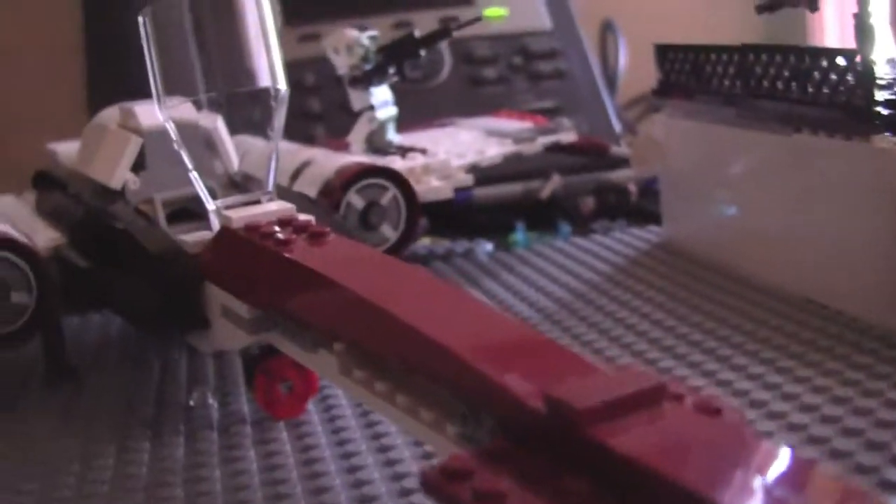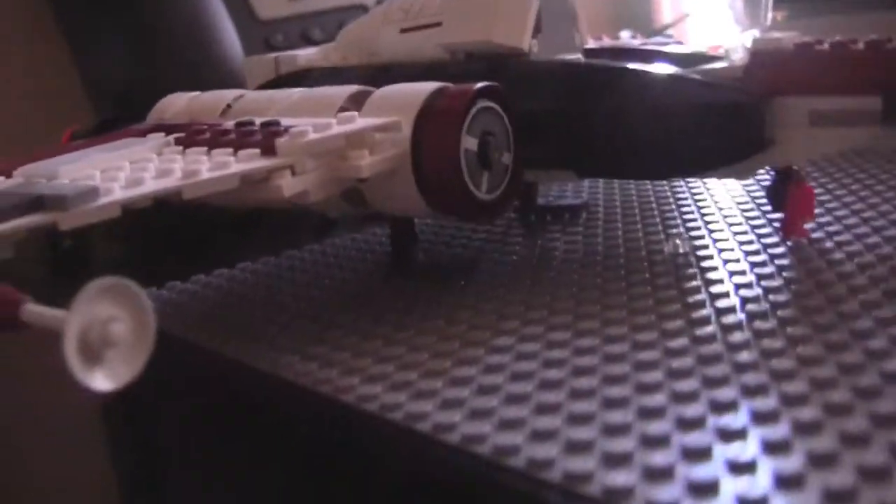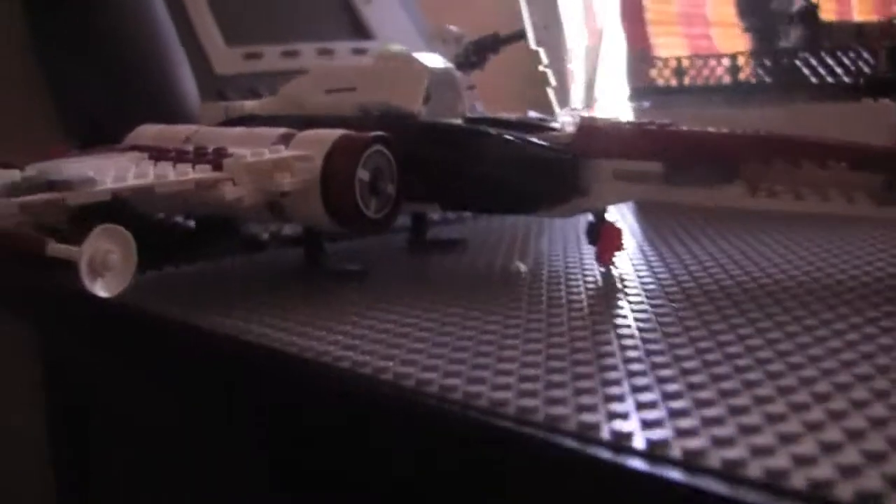We have the — I forget what the ship name is, it's probably an easy name that I keep forgetting. We have it on landing mode, and this is the front leg over there. It's not the Lego leg — I lost the real Lego leg so I just made it custom. The cockpit's open.